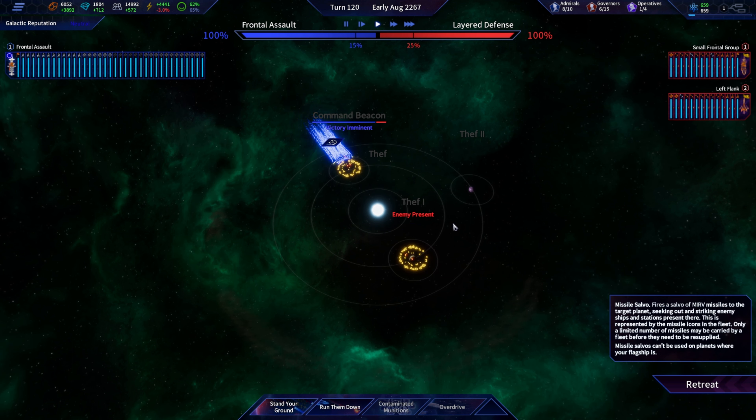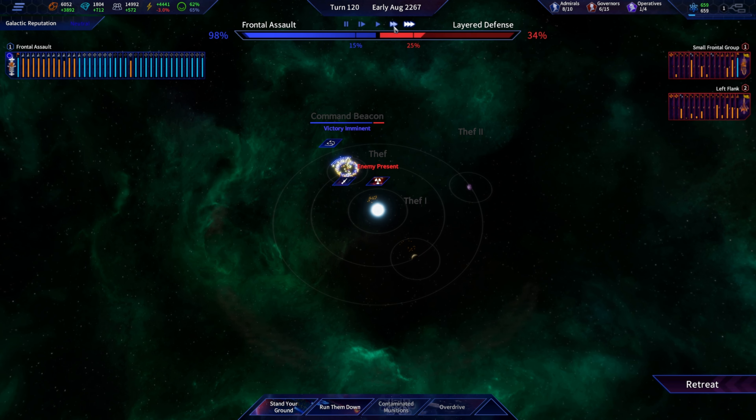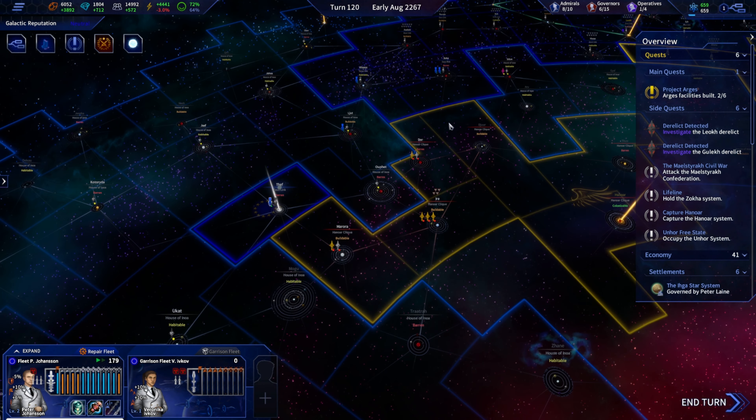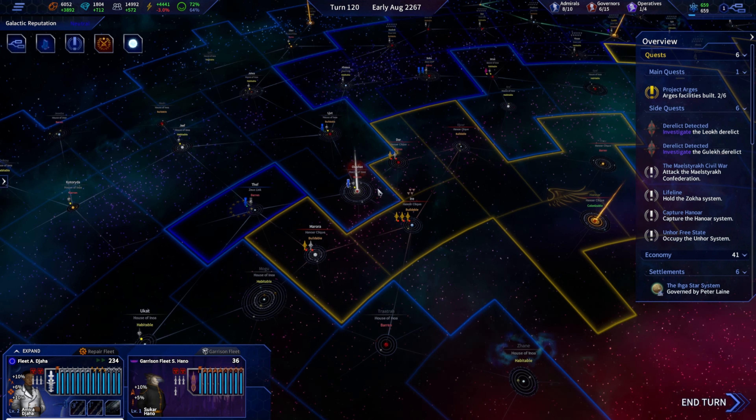I think these guys are still tier two — we'll see if we can't force it. I think we've got it in the bag; losses should be minimal on our side. Yep, just ship damage. How far do we want to push? Let's see if we can park right in here and hold that point.